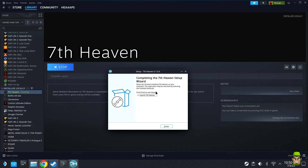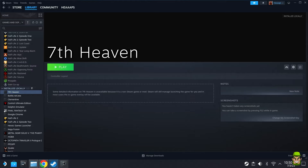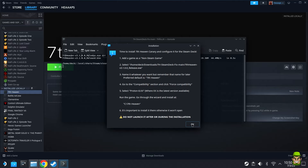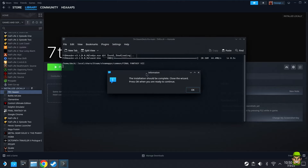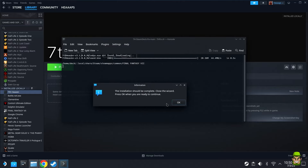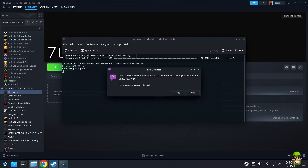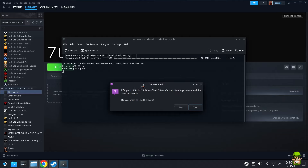Once installed, it will automatically check 'Launch Seventh Heaven' — don't uncheck that, just hit Finish. Then go back to the console prompt window we left open earlier. It should say the installation is complete; hit OK. It will ask 'Is your non-Steam game named Seventh Heaven?' — remember we named it 'Seventh Heaven' with a space — so say Yes.